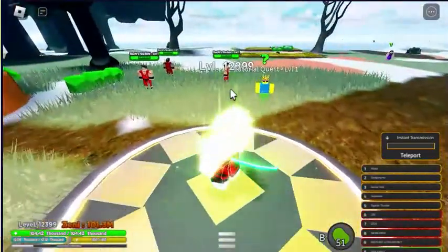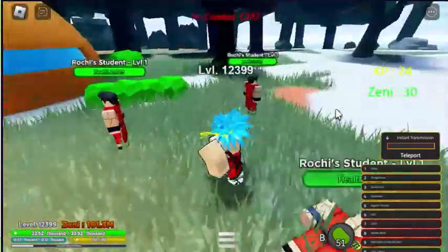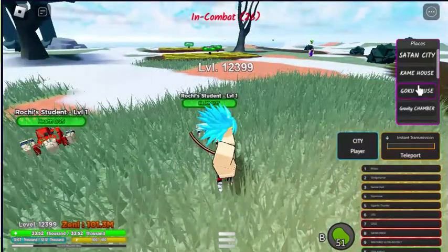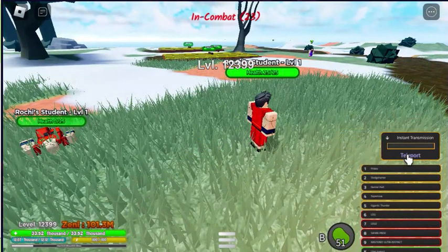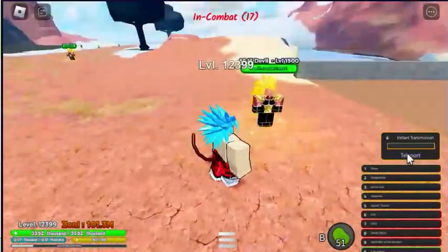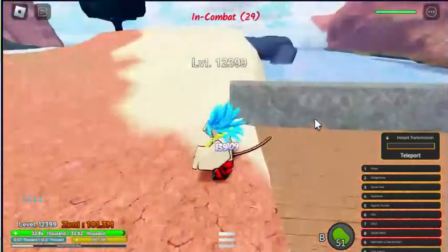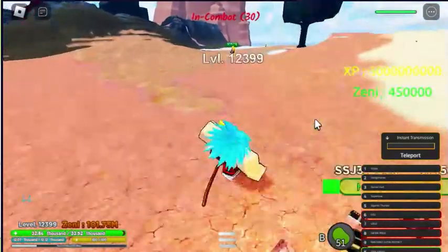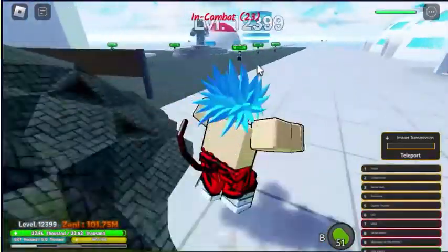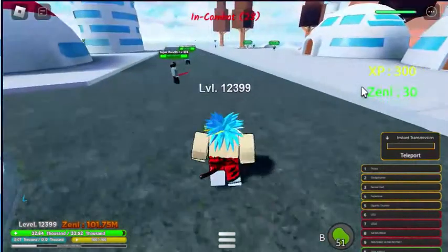This is the old home page where you load in and spawn right here, and then you get to see this whole entire view — the tutorial courses and basic quest where you first start. When you go to the city there's a bunch of cities where you can teleport. Over here is Satan City, where you go with the SSG3 devils which are level 1500.